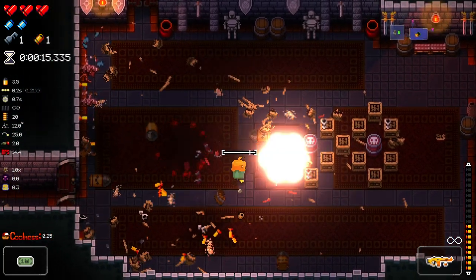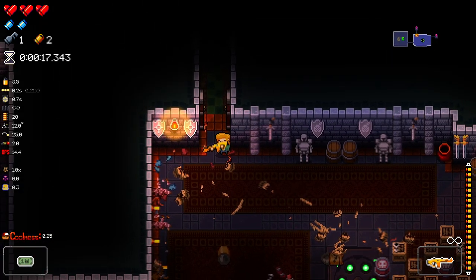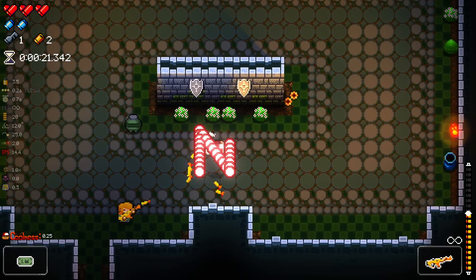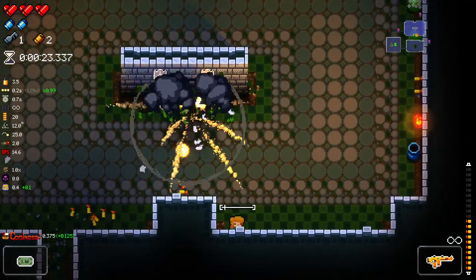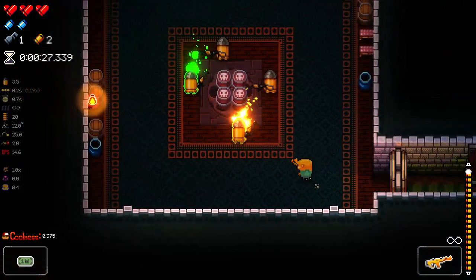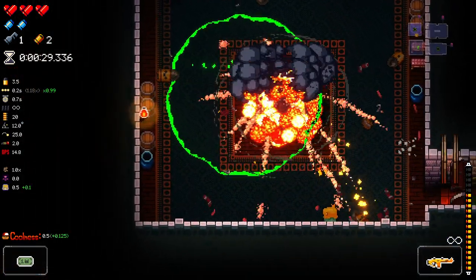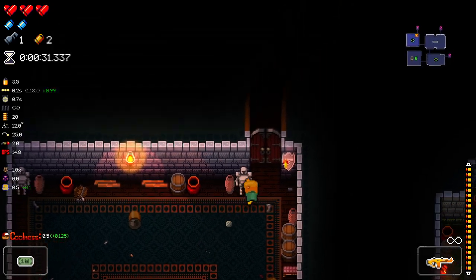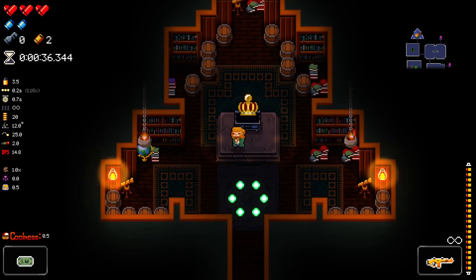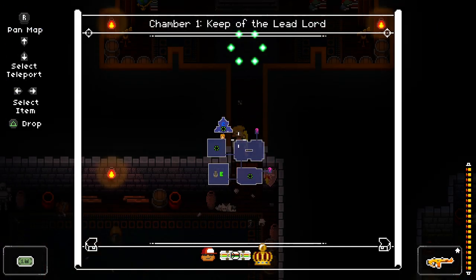There you go — a little bit of coolness there. I like it. So we've got 0.25 coolness right now. We can keep our fire rate going up and up by doing this. I like the noise it makes and it slightly slows down the game a little bit as well, which is kind of an intriguing take. I'm just going to open this up — that's good stuff.